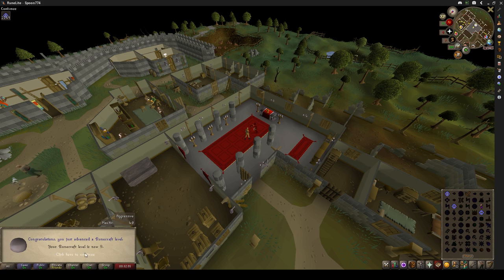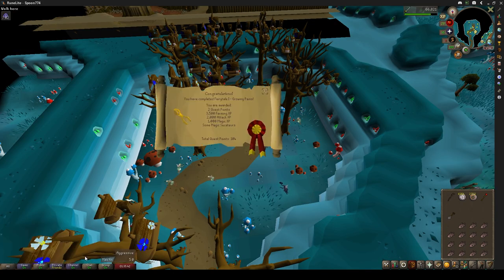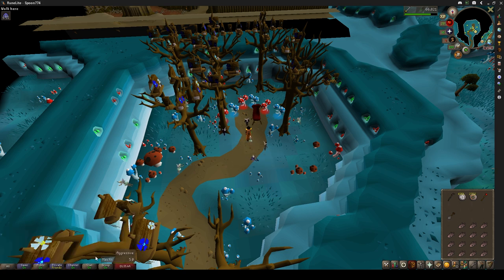Now it's time to finish Enter the Abyss so I can go and get that Nature's Talisman for Fairy Tale Part 1. And now, that's Fairy Tale Part 1 complete. We now have the Magic Secateurs so we can go and get some more herbs, and I have access to Fairy Rings now.